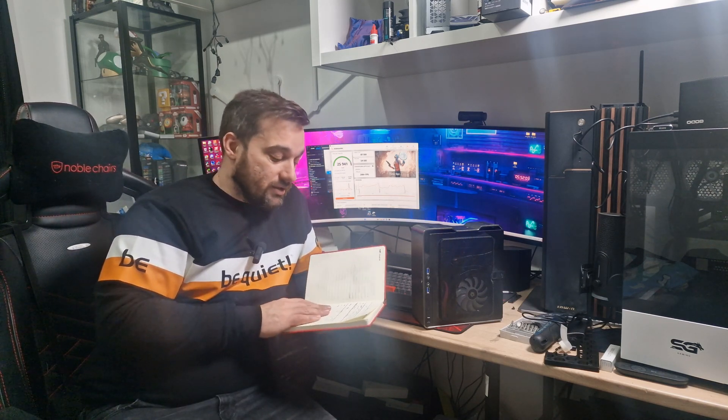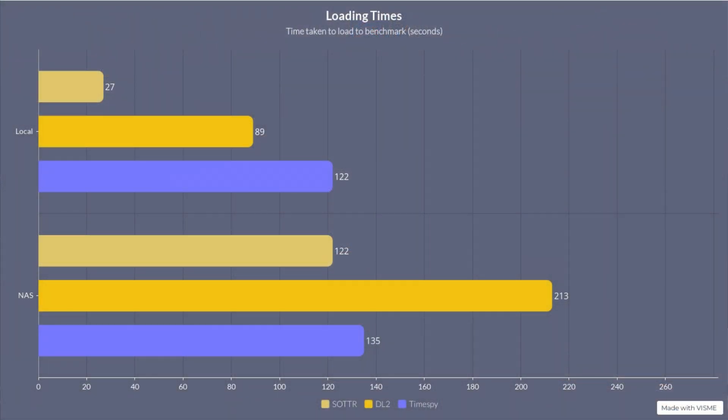Bear in mind the NAS is connected wired to my router, but the PC is connected via Wi-Fi, so obviously it's not going to be as fast as it could be over a wired connection — but that's the only way I can do it at the moment. So this is basically using a NAS wirelessly. Loading times — Shadow of the Tomb Raider: on local it was 27 seconds from pressing play on Steam to getting into the start of the benchmark. On the NAS: 122 seconds — so from 27 seconds to just over two minutes. Quite a big difference.